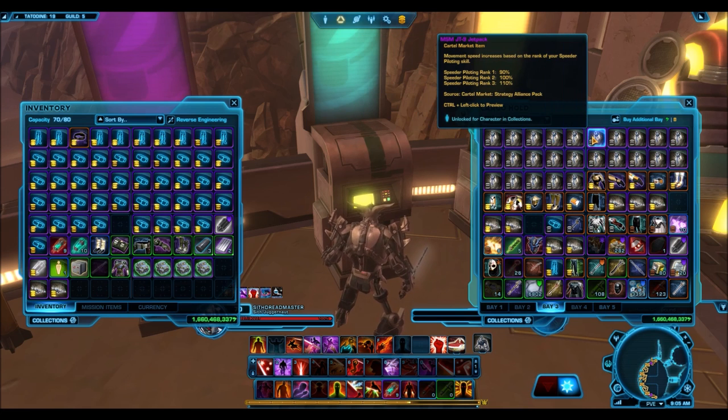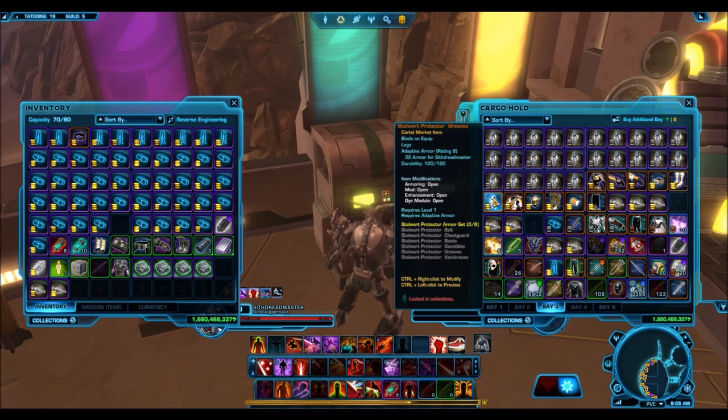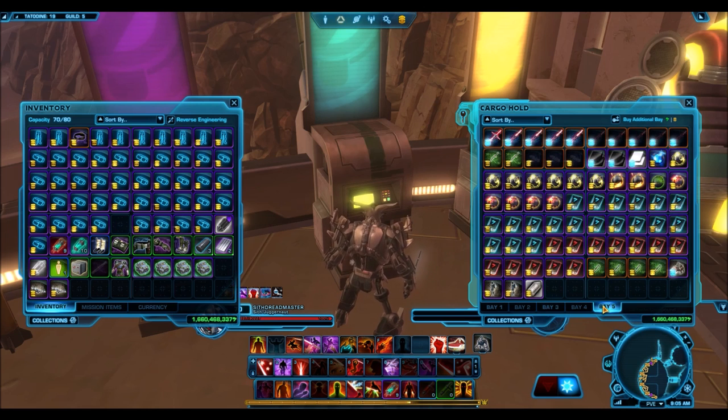The reason I'm doing these giveaways right now is because the 90 cartel coin character transfer is back until January 18th, which means my giveaways can now be available for everyone on North American servers and even European servers. That's obviously a huge thing considering a lot of my viewership is not just on the Harbinger.